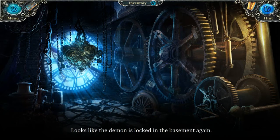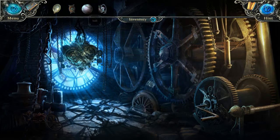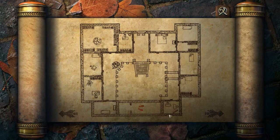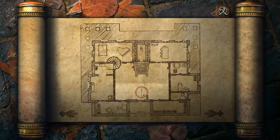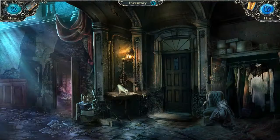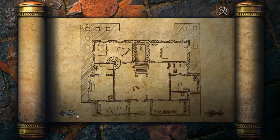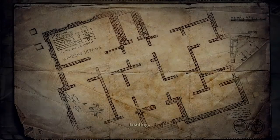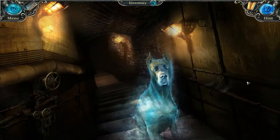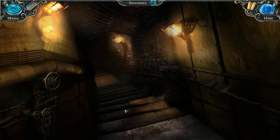Looks like the demon is locked in the basement again. Oh yeah, we have to get past the dog in the basement. Oh, maybe he wants to play with a ball — yay! Doggie. The hand is free — come with me, founder's hand! Wait, where was the basement? Oh here — I don't even remember how we got there. Hey doggie, want a ball? Go doggie, good boy!